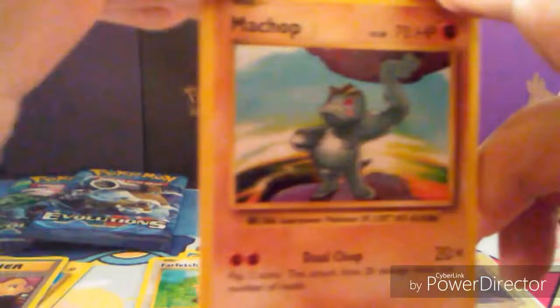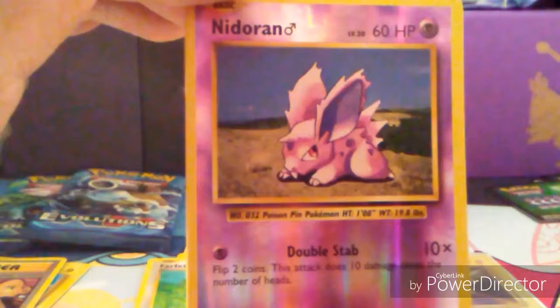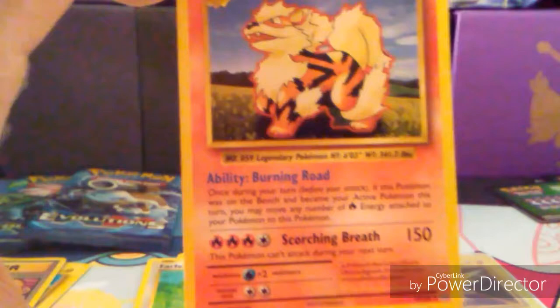Doing really good so far. Wouldn't mind getting a Break card, but I'll take a Holo instead. Here we go: Machop, Weedle, Onix, Staryu, Pikachu, Poliwhirl, Charizard Spirit Link, Charmeleon, Nidoran reverse — an Arcanine! Burning Road, Scorching Breath — cool! I think it was a rare in base set — let me know in the comments.